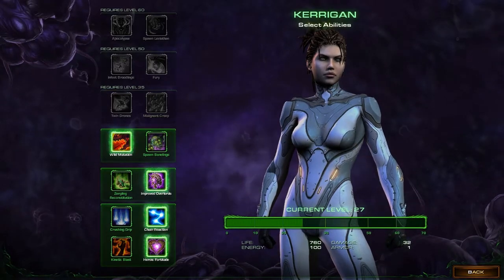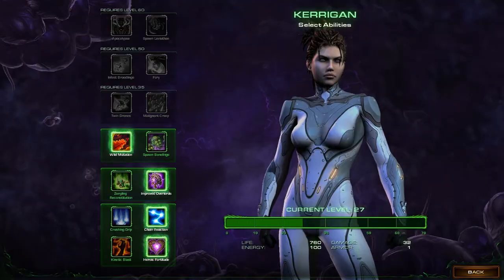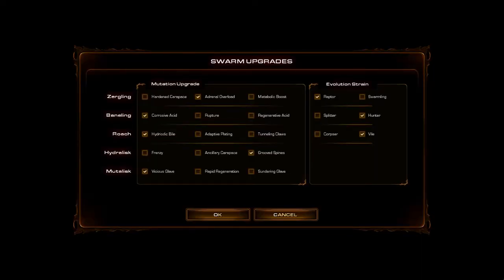For Kerrigan abilities it makes no difference what you pick because you won't be using her for very long — it's your choice. For swarm upgrades it's completely your choice.